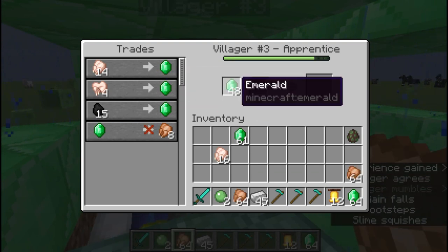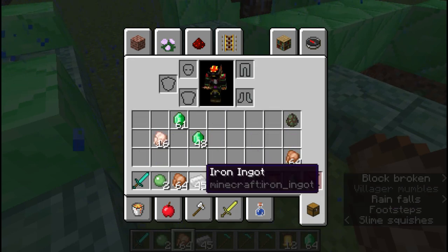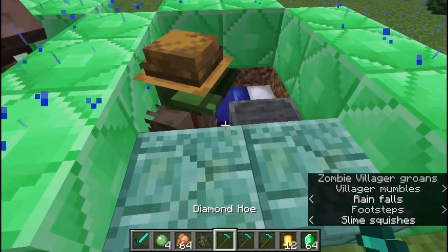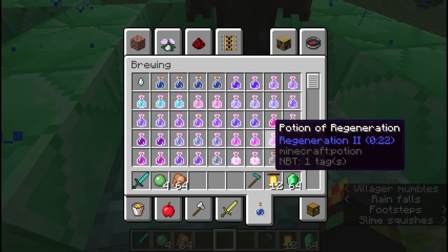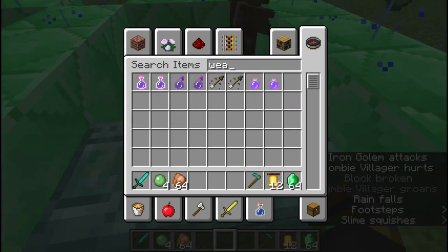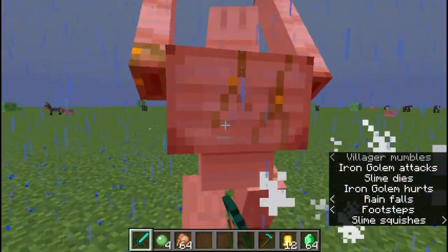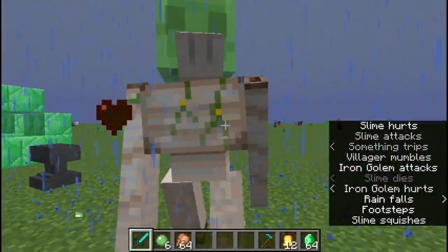However, this isn't actually the best thing to do - the thing that really levels up your reputation the most with a particular villager. For that we're going to need a zombie villager - let's call him Bob. A zombie villager obviously can't be traded with, so what you need is a splash potion of weakness.